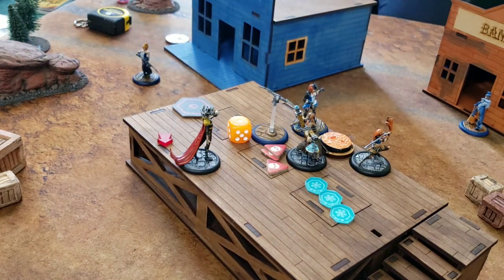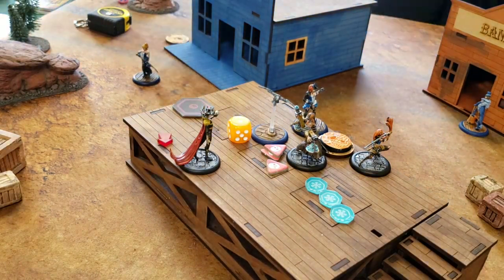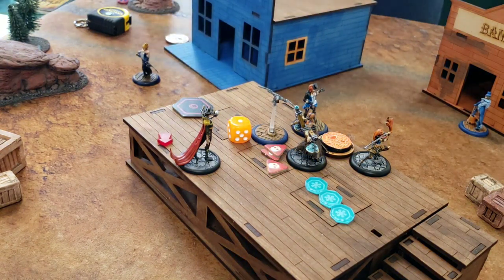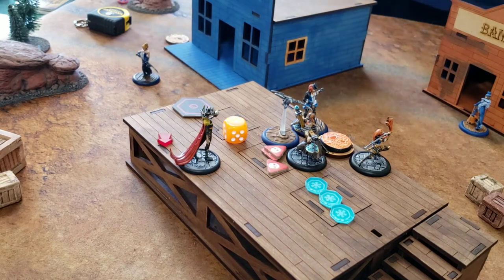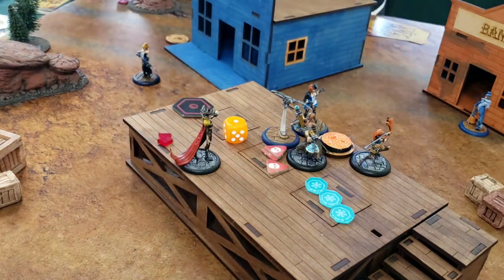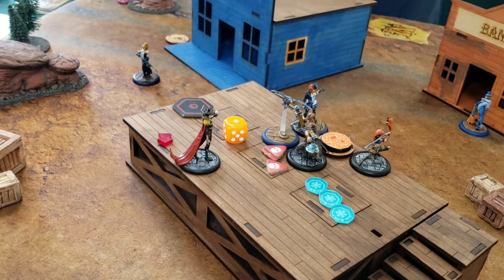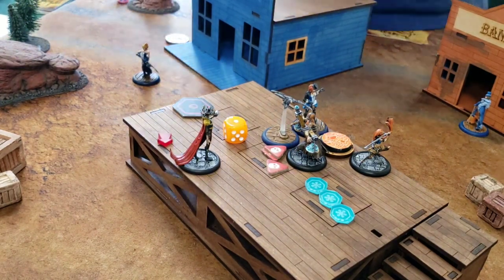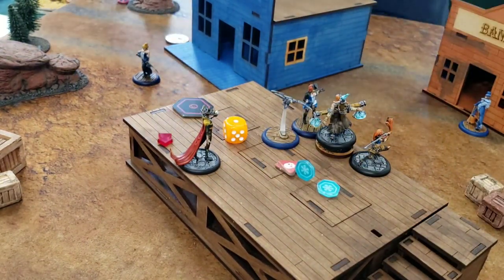Another two damage to Cassandra. She is Andrew's Vendetta target, so Andrew gets one point for Vendetta. Good job! Andrew's on the board with Vendetta — his plan was really to get Judge in there and get everybody into Cassandra's face. She is one of the easier people in the crew to kill, since she doesn't have nearly as good defensive tech as everybody else on that crew.